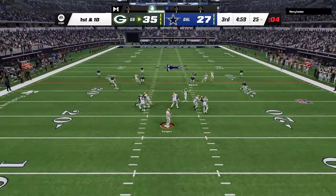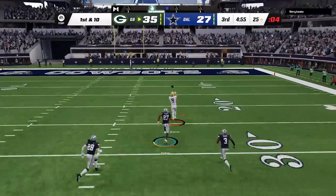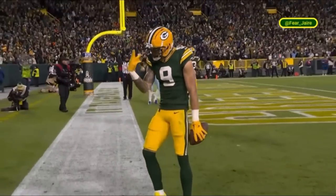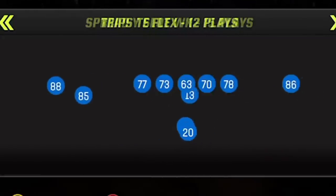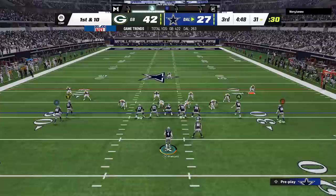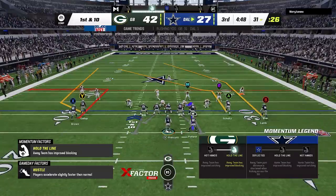On defense I come out in cover four, but he sees me trying to play too shallow and he cooks me with Christian Watson on the streak again — now three touchdowns against the Cowboys with Christian Watson, just like in real life. At this point I decide to switch up offenses and move over from my current favorite offense to the formation that has been my favorite all year out of the gun stack Y-Flex, which is only available in the NFL Live version of the Steelers playbook, but it's probably the deepest and most complete version of it in the entire game.